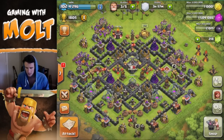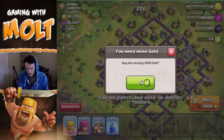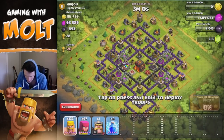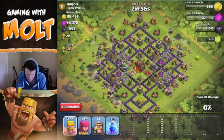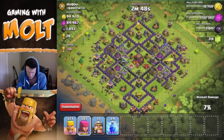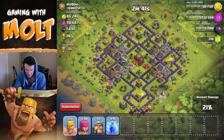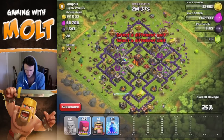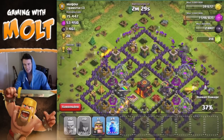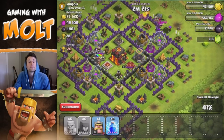We have an army all ready to go, so why don't we go ahead and do a quick raid. We only have 116,000 gold, so let's see how much we can get from this base. We're going to try and take out all this gold as well as the dark elixir in these drills — because as you can see, his drills are no longer drilling, which means they're holding a lot of dark elixir currently. Let's take out this cannon up here and that'll get us into that gold mine as well.